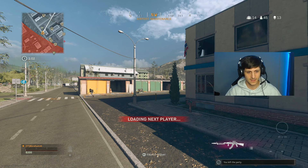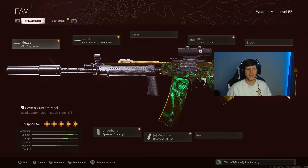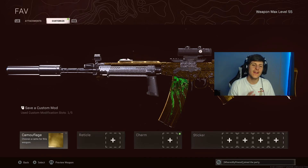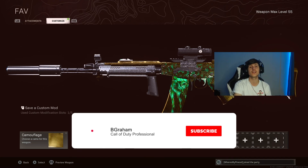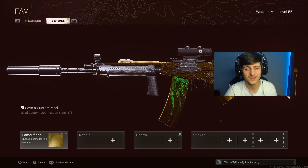Alright gang, on this Farah I'm running the Groov suppressor, the Spetsnaz RPK barrel, Spetsnaz speed grip, 60-round mag, and the Axial Arms 3x optic. Try it out for yourself — it doesn't have the fastest TTK but the accuracy makes up for that. It's laser accurate, has great bullet velocity, and it's very viable right now. I highly recommend it especially if you think the EM2 or AK have too much recoil — this might be your match made in heaven. Let me know in the comments what you think. If you're new to the channel and enjoy the content, hit that sub button, crush that like button, and I'll catch you all tomorrow for another banger.